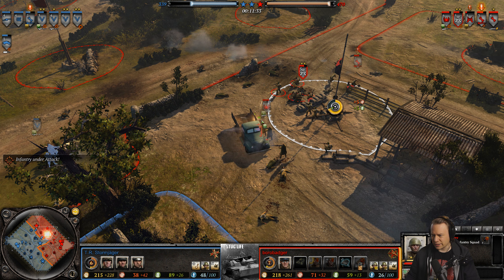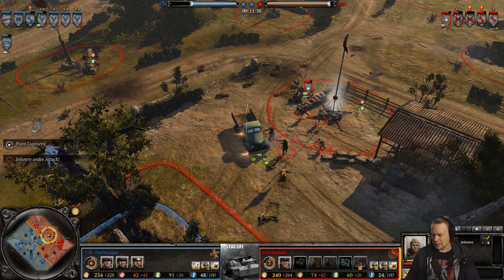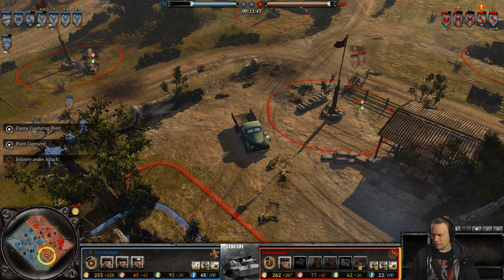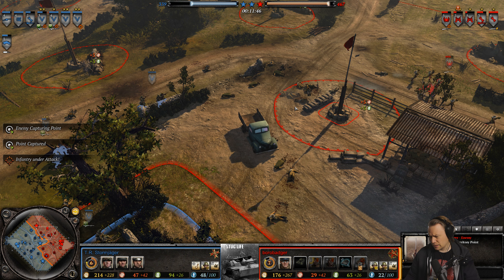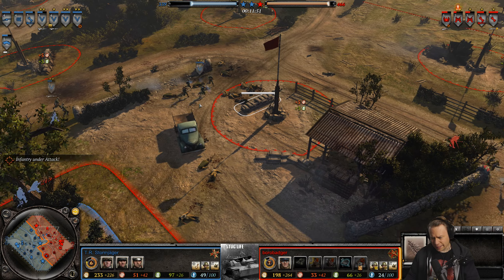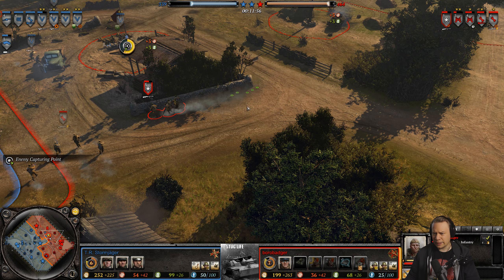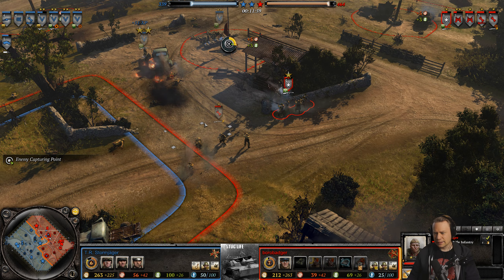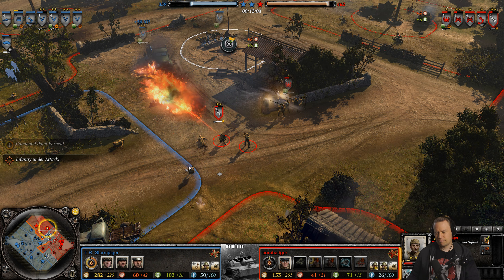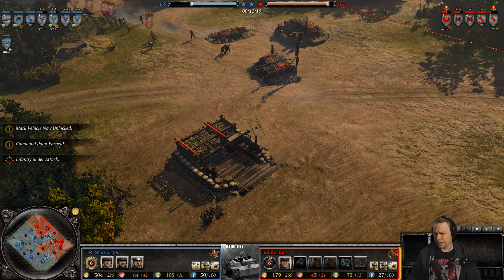Now it's all here — Stormjager's got a lot of green cover available to him, not so much for Borobadger. In fact he's keeping his men out in the open somewhat while capping the cutoff. Now it falls back into Stormjager's hands. The guards are making a little turn here, coming back like a boomerang — they are Australian Russians. Full retreat, Borobadger suffering heavy losses.